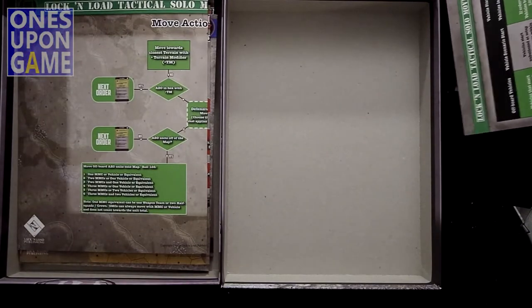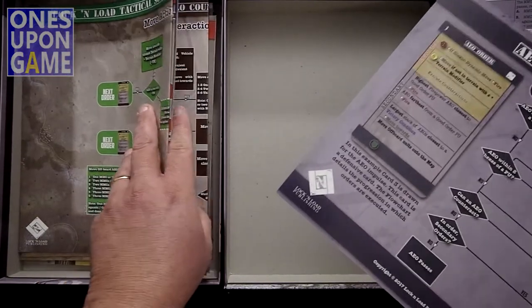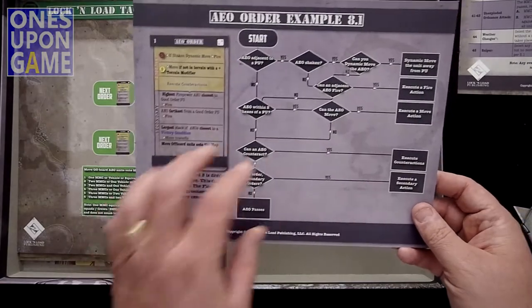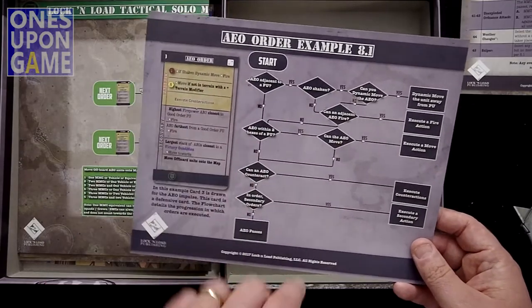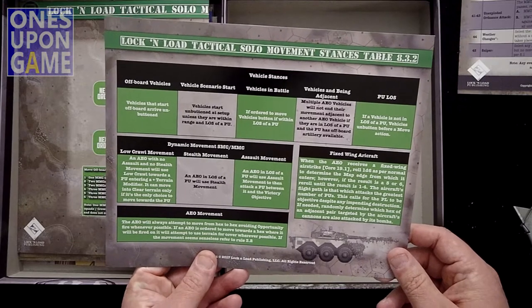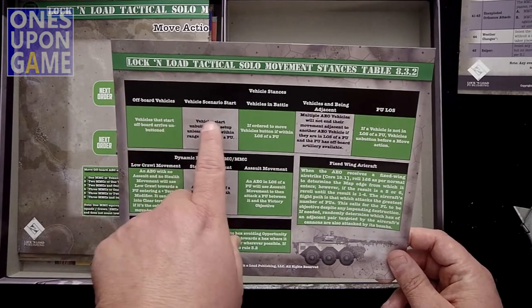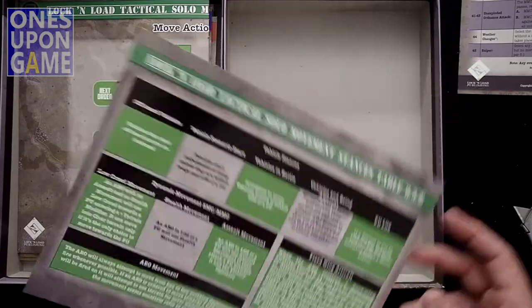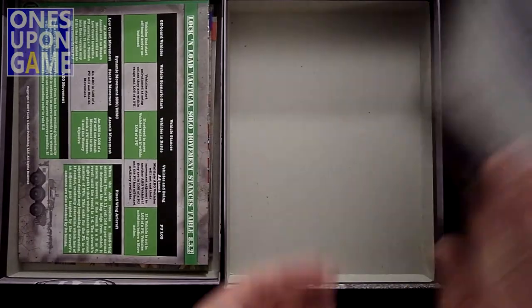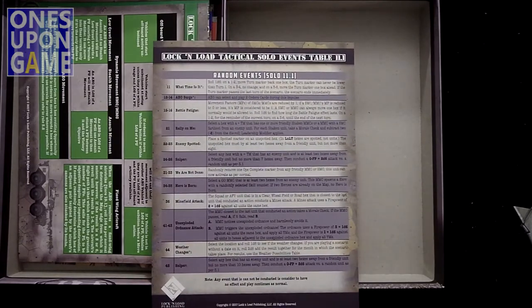So there are four double-sided charts and one single-sided that applies to both scenarios. There's an order example — a guideline flowchart for how you execute an order. Then there's the movement stances table covering vehicles off-board, vehicles at scenario start, and vehicles in battle, to help you figure out the order. And then the random events table, which is an optional add-on should you choose to use it.